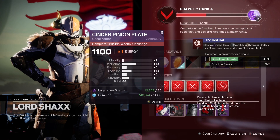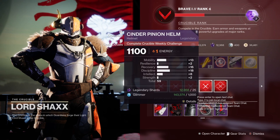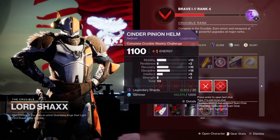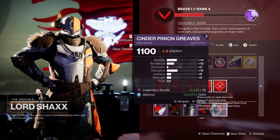At Shaxx for the Titan: arms not so good. Chest armor — 19 Resilience, not bad but not the best. Then there's this piece: a pretty well-rounded build, with Mobility, Recovery, and Discipline. Not a bad piece to pick up — definitely one to grab if you've got an average build, just in case. Leg armor is not worth it.